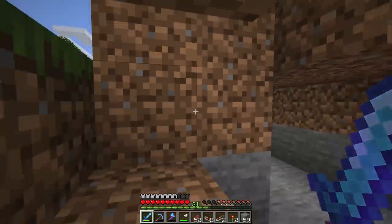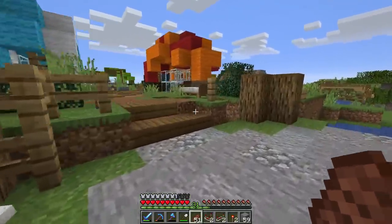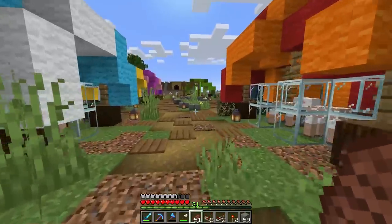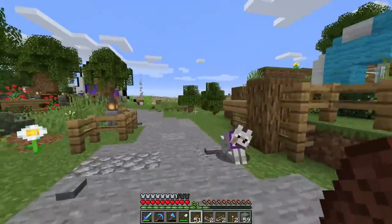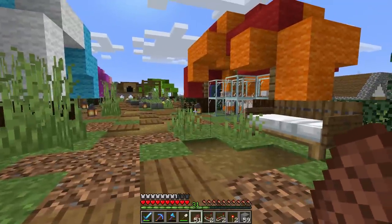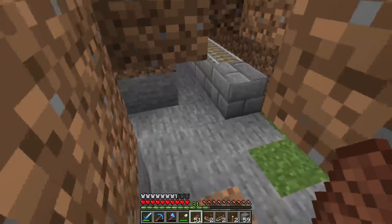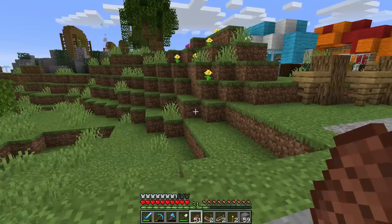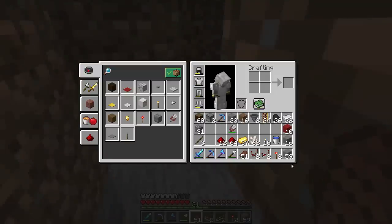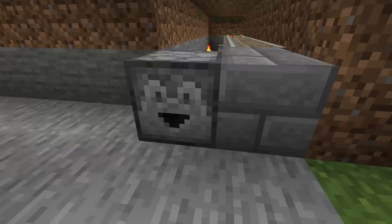Now we need to talk about moving items from the farm over to the storage unit, which will be right over here. We really have three different choices. Choice one: move the minecarts all the way to the storage area - but I don't like that. I'd rather leave the minecarts under the market so they keep picking up wool. Choice two: a bunch of hoppers running from here all the way over there - but I don't have an iron farm and I'm not willing to waste that much iron on a hopper line. That brings us to choice three: turn the wool back into item form and move it like that. That's the one I like.